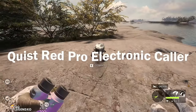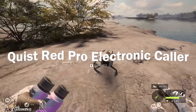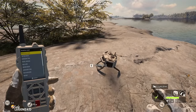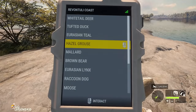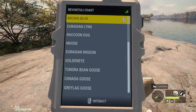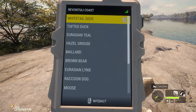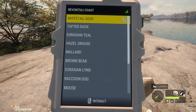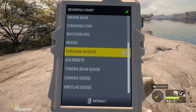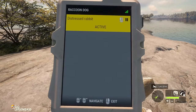This is the Quist Red Pro Electronic Collar. Basically, this has every collar in the game, and then some. What you do is lift up the handheld, and every collar for every species in Revontuli Coast is at our disposal right here. The one bonus it has is when you take this to Mississippi Acres, you can actually call in alligators, and there is no alligator collar in the game aside from using this electronic collar.